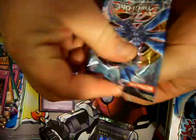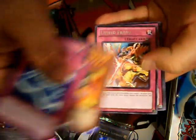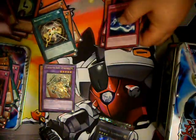And Generation Force. Let's see. This is a pretty awesome tin, actually — Ultimate Rare and a Secret in it. Let's see if we can get something tied out of this one as well. And nope, just a rare. That's okay though.